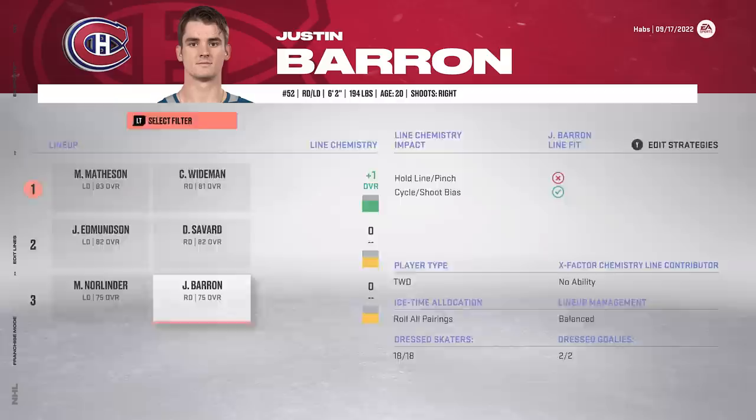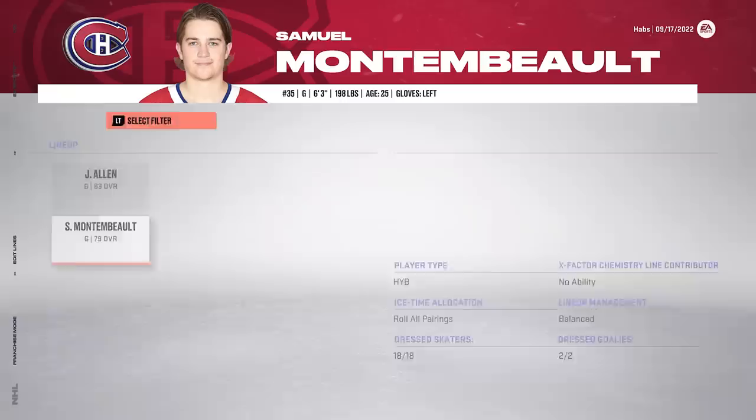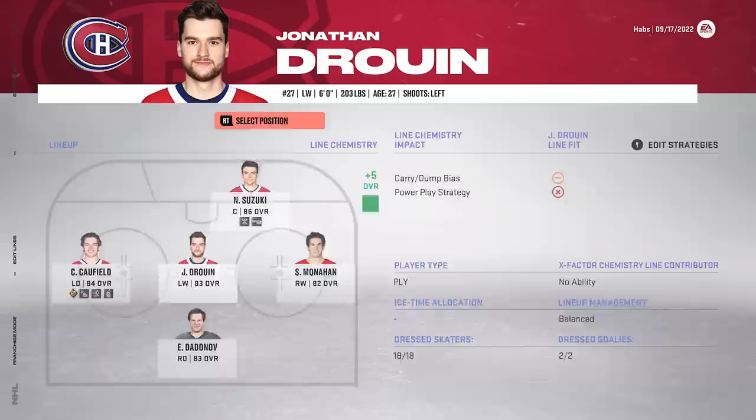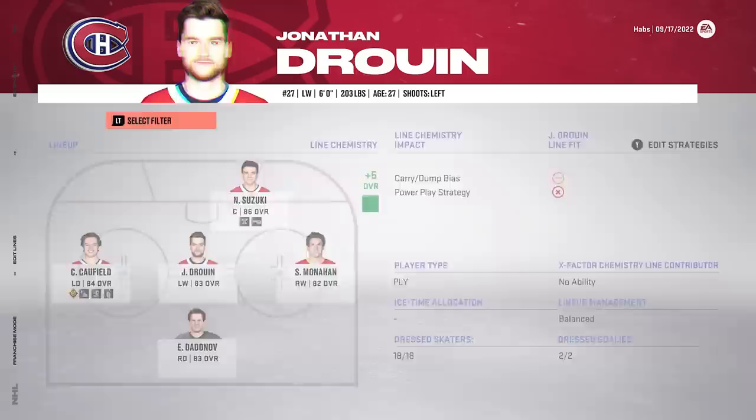In terms of goaltending, Allen is starting with Montembeau backing him up. The power play now looks different - you can actually see where people set up. Suzuki's in front of the net, Dadunov's on the point, Caulfield and Monaghan on the half boards, Duran in the middle. The four-man power play also shows how it sets up, and we actually have no defenseman on our power play, which is interesting. I'm not going to bother changing that right now because I do plan on making some changes.